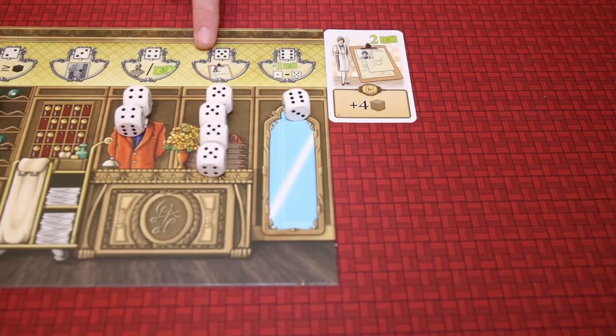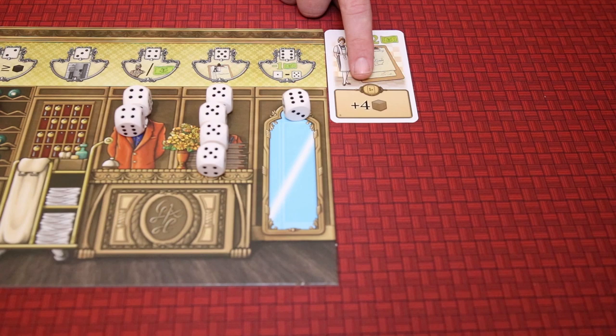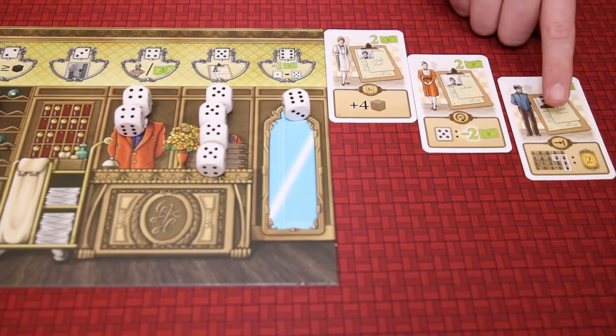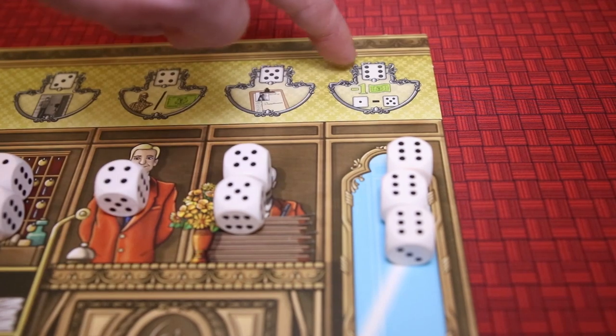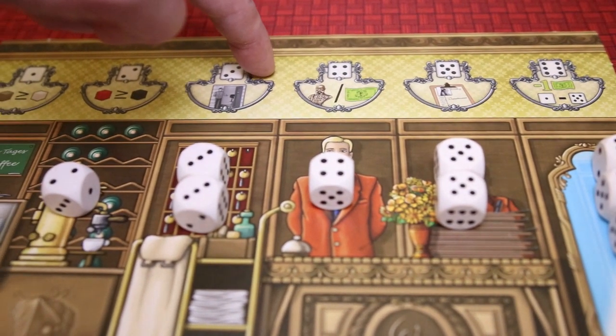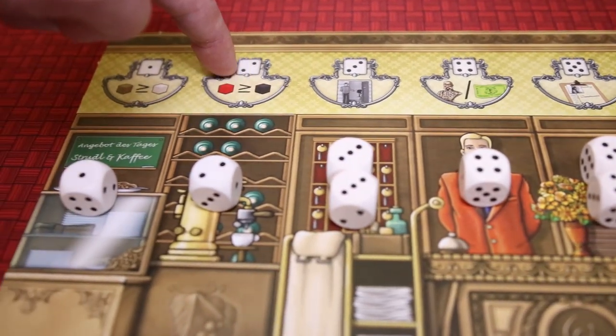The fifth column allows you to hire employees. The more dice in the column, the cheaper it is to hire them. Employees offer a variety of one-time bonuses, ongoing abilities, and endgame scoring. The sixth column allows you to mirror one of the other actions, using the dice in its column to determine the power of the action, but it comes at an extra cost of one dollar.